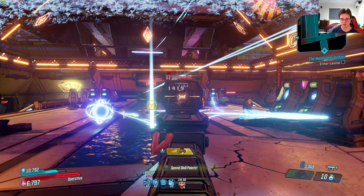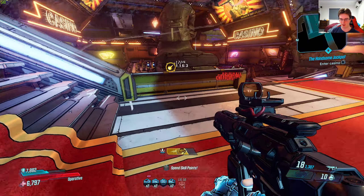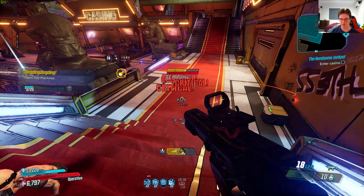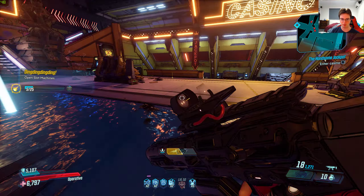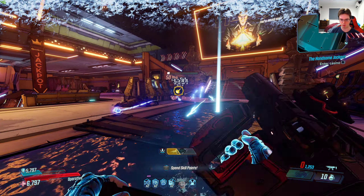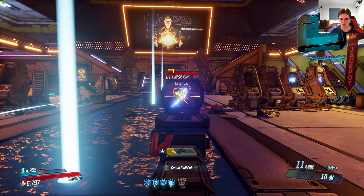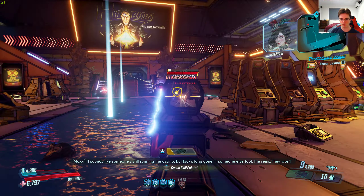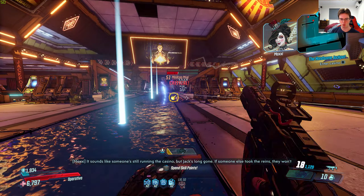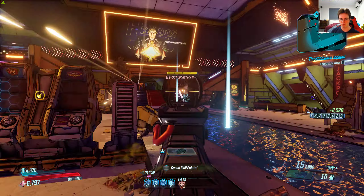I can already see a lot of you guys being very excited over this class mod. I personally think this is going to be the main class mod I'm going to be using on Zane. Depending on what guns you use, you have double or triple everything depending on your class mod, relics, and everything — it all stacks very high. And obviously 25% of everything is very nice. I'm on Mayhem 4 as well, and I'm not doing a lot of damage here, but I'm basically showing off the fire rate and movement speed.